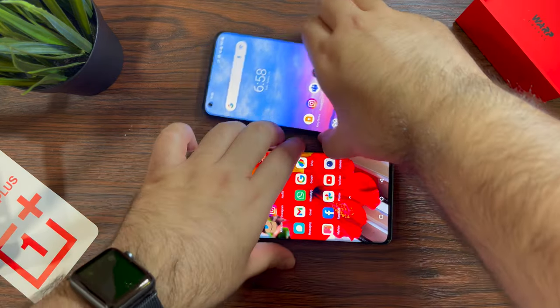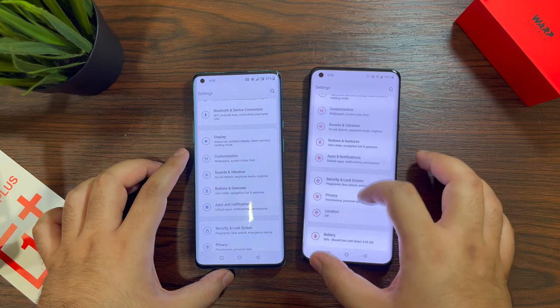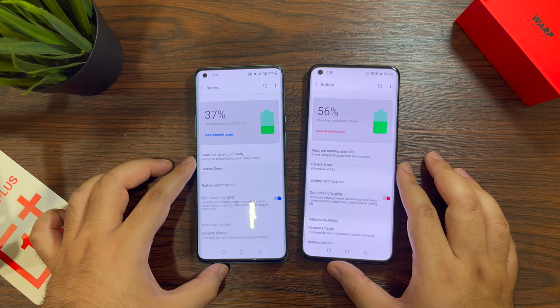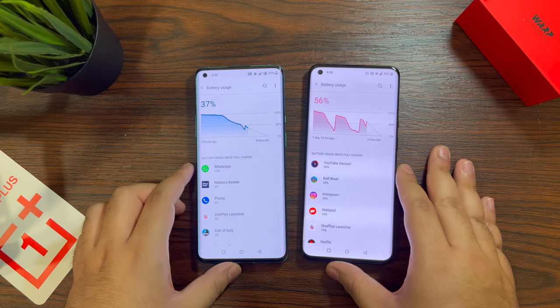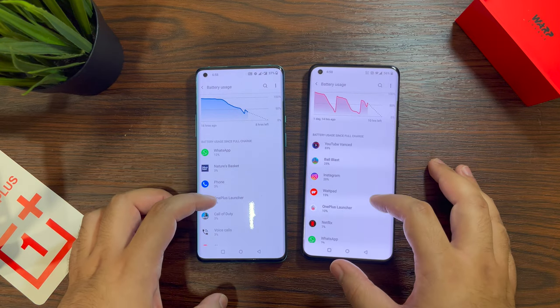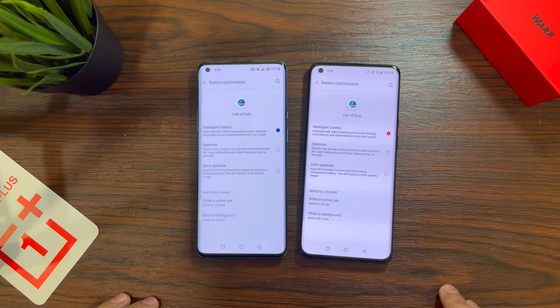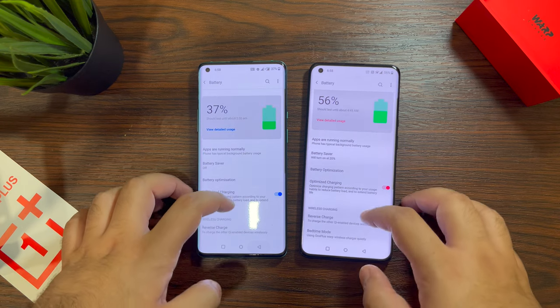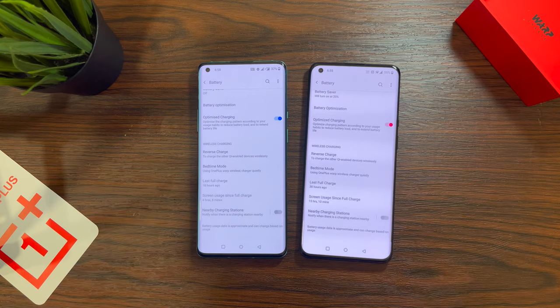Let's look at battery life and what the gaming session has done to it. Both phones have essentially the same battery capacity — 4500mAh on the OnePlus 9 Pro and 4510mAh on the OnePlus 8 Pro. The OnePlus 9 Pro's Snapdragon 888 should be more efficient than the 865, and it comes with 65W wired fast charging that takes the phone from 1% to 100% in just 29 minutes.